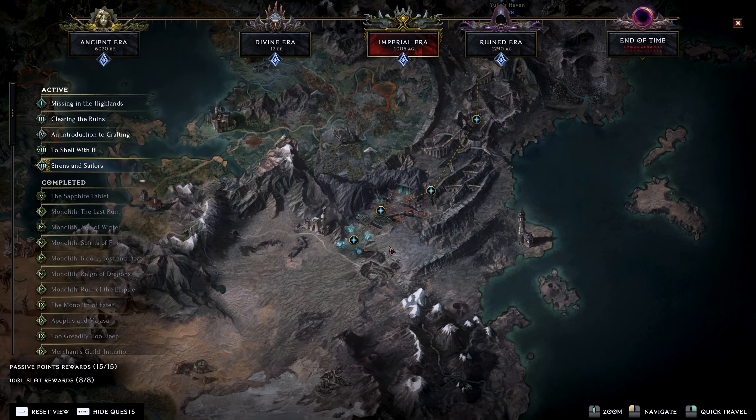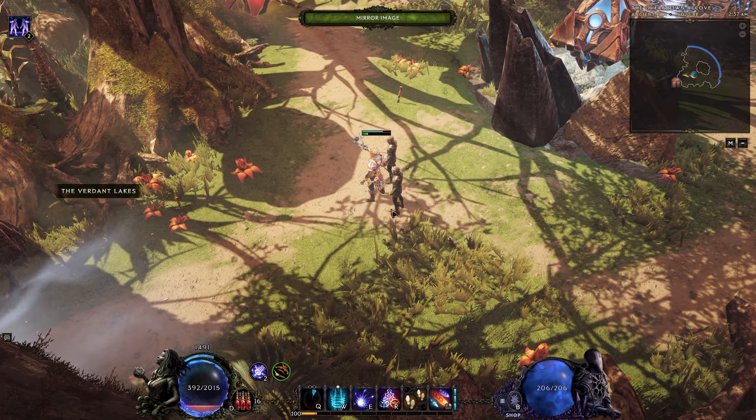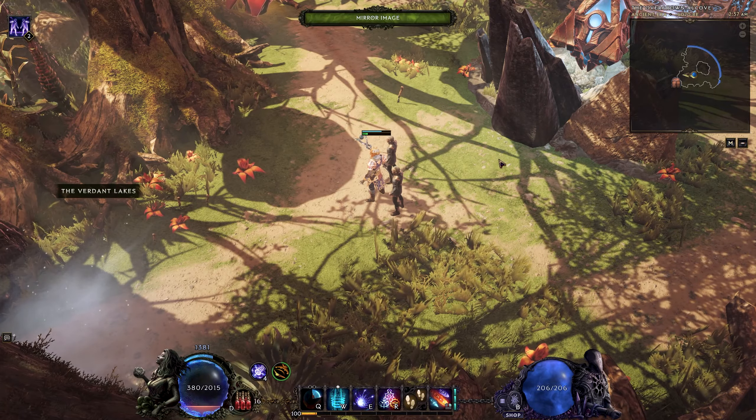You follow the path that we just took right there. Kill a couple enemies — there should be a boss that was here. I think we killed her just because our build is just so badass. You come walk into the boulder and bam, that's the hidden area — Overgrown Alcove.